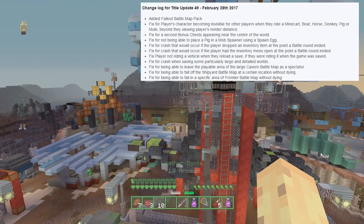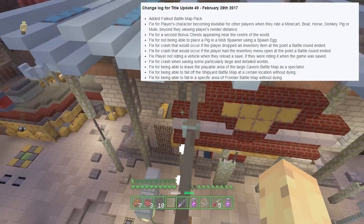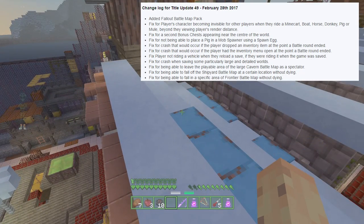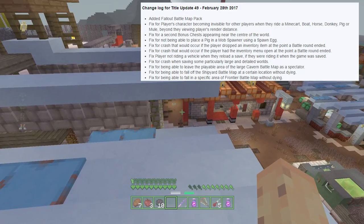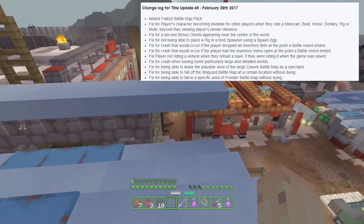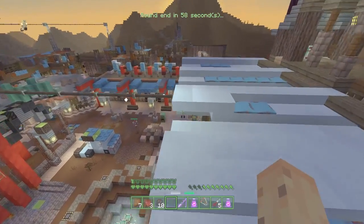They've also got a fix for the player not riding a vehicle when they reload a save if they were running when the game was saved. This is an issue I've actually run into, where basically the saved game changes your state a little bit — and it looks like they've actually fixed that one. There's also a fix for a crash when saving some particularly large and detailed worlds, which is a nice little change because most people don't have these giant worlds, but at least they're making it better for people who do.